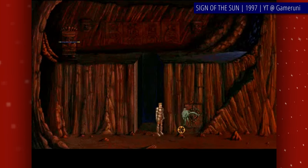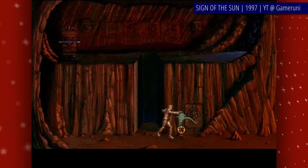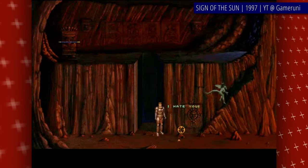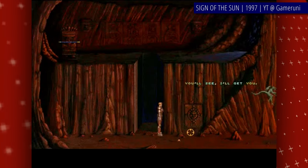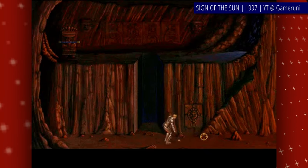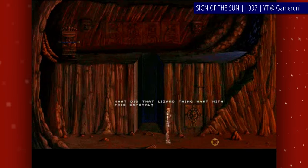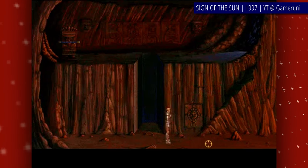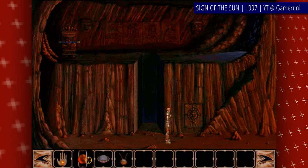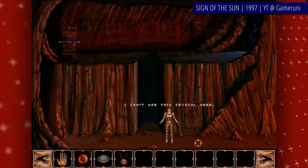Generally speaking, Sign of the Sun is a typical point-and-click adventure that's mainly focusing on inventory puzzling. Unlike most games in the genre though, it features quite a few action sequences, many of them being combat-oriented. Which is its biggest issue too, because not only are they rather clunky, but the controls for fighting are some of the worst you've seen, mainly utilizing numeric keyboard.